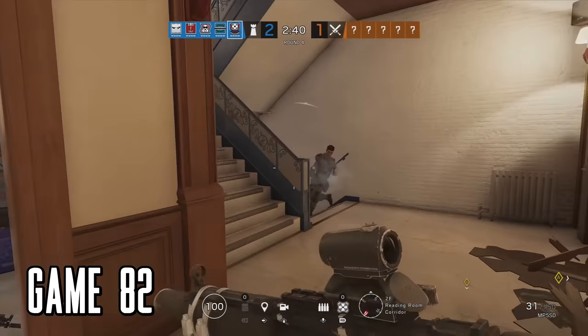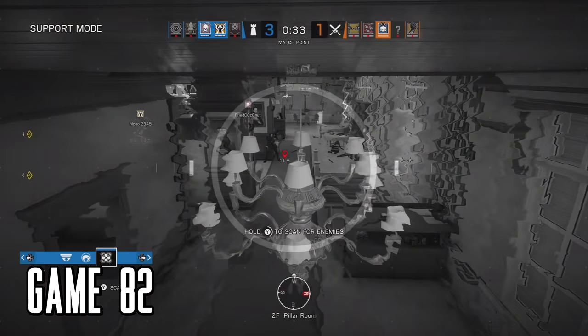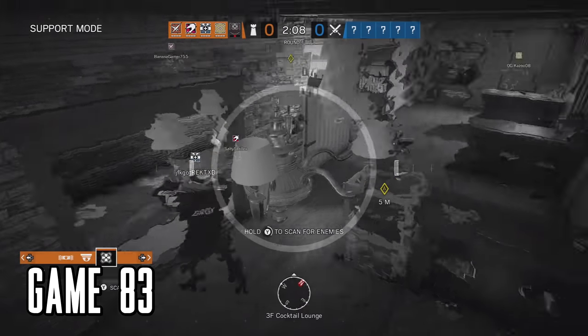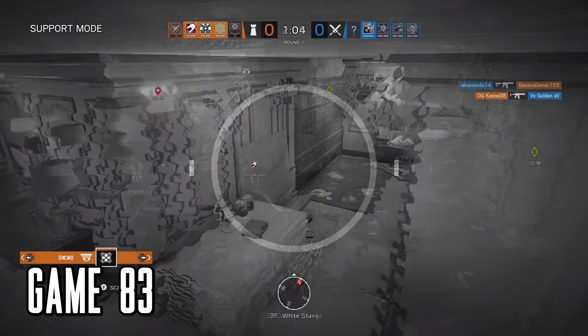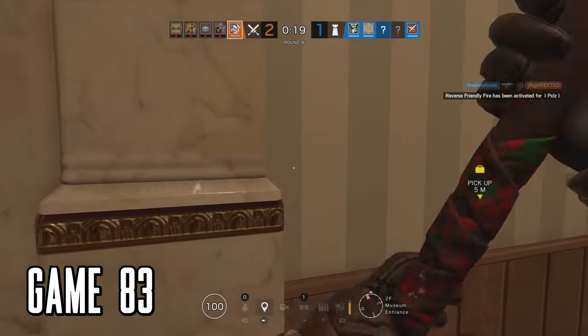I'm also dabbling with Echo on defense — he's great. He's got invisible camera drones so even if you die you can help your team win, like I did here. Echo is one of those operators I put on when I'm not sure who else to use. There are many situations that can't be helped without an invisible camera. When the game's on the line though, I'm going Blackbeard.